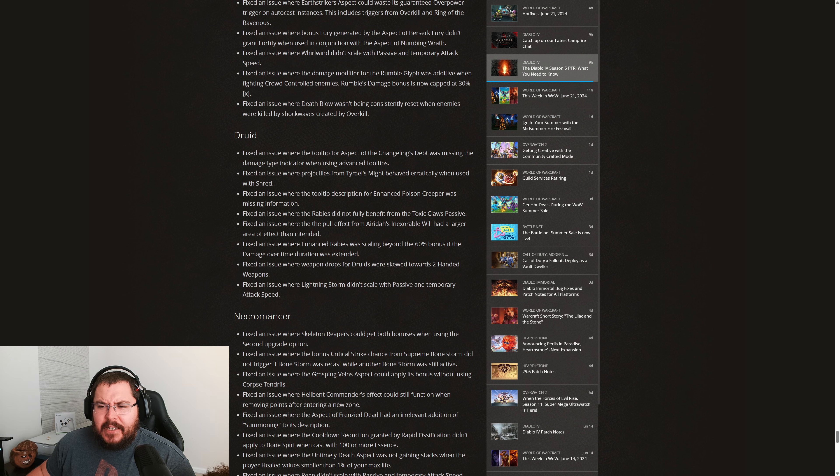Last but certainly not least, buried in the Druid Bug Fixes — fixed an issue where Lightning Storm didn't scale with passive and temporary attack speed. It was my understanding that channeling abilities did not get a benefit from attack speed, but apparently it was a bug all along. Now Lightning Storm is actually going to be benefiting from our attack speed. In my opinion, this is a massive buff — or rather a massive fix — to Lightning Storm, making this core skill far more effective than it previously was.